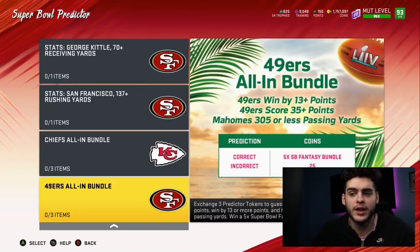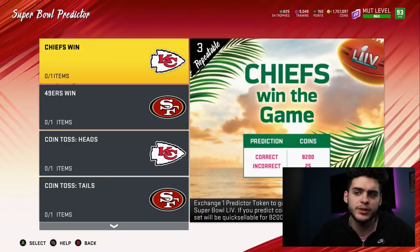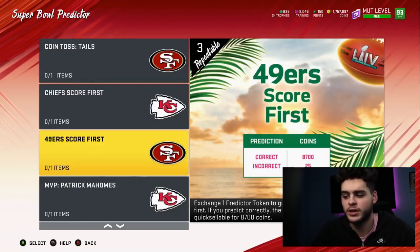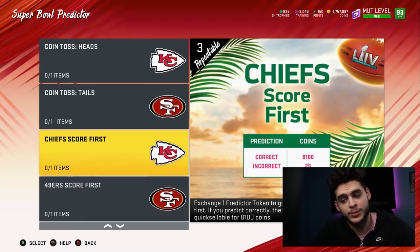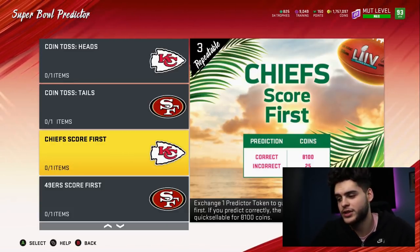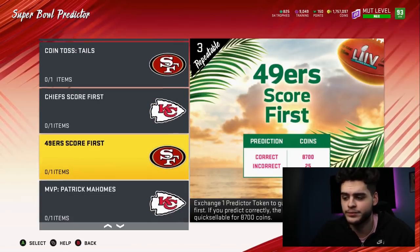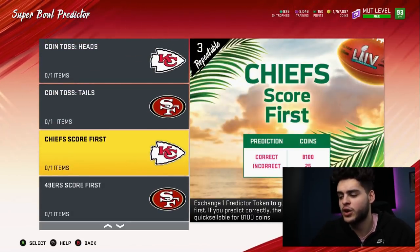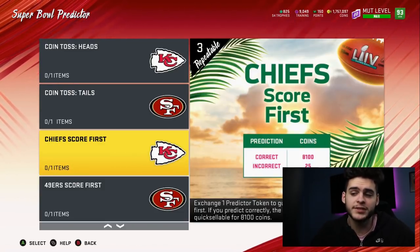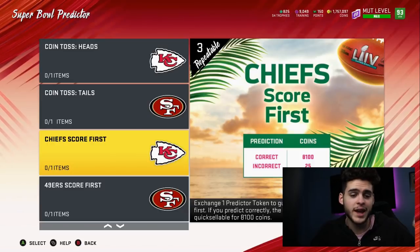If you want to play safe, you could just pick one of the all-ins that you really want. For Chiefs win or 49ers win, if you want your free 9,000 coins you can pick both of them. Heads or tails — again, you can pick both for a free 9,000 coins. Chiefs score first vs. 49ers score first — I'd probably take the Chiefs. Their defense has been solid, and the Chiefs have a knack for scoring early. The 49ers have less Super Bowl experience overall compared to the Chiefs, and Andy Reid is very well experienced — he probably won't falter under the lights as much.